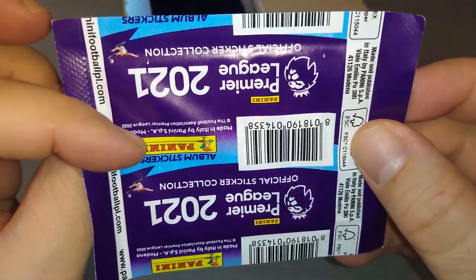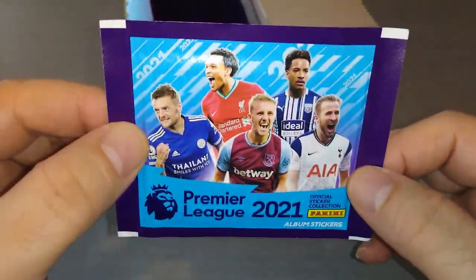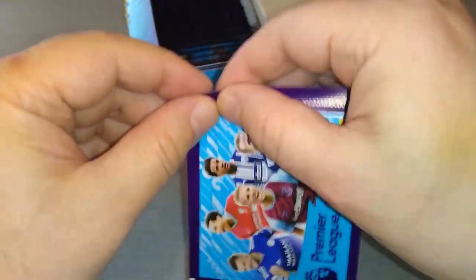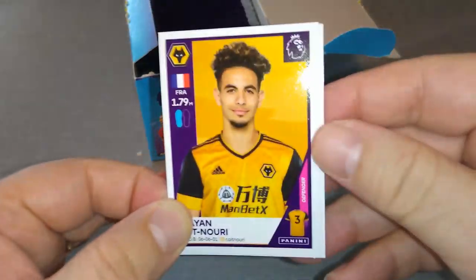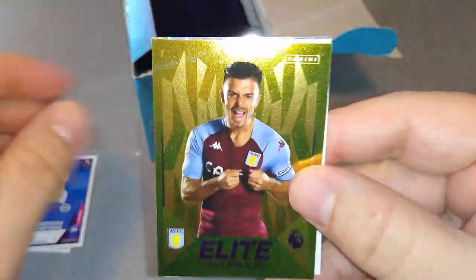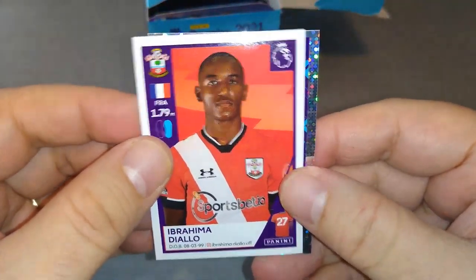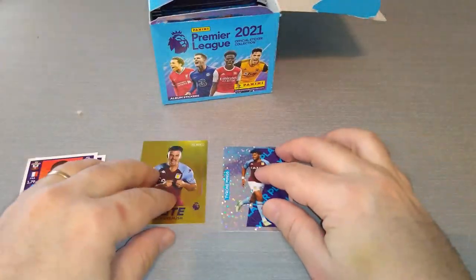First pulls: Vardy, Alexander-Arnold, Soucek and Harry Kane. Then Nuri, Veltman — and an Elite Grealish, fantastic! First packet: Aston Villa Elite. Also Diallo, Southampton, and the star player Tyrone Mings from Aston Villa.